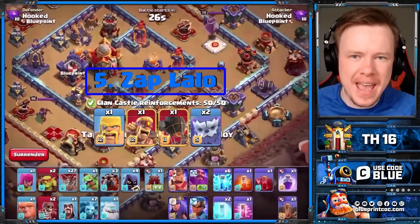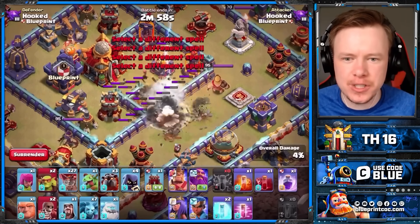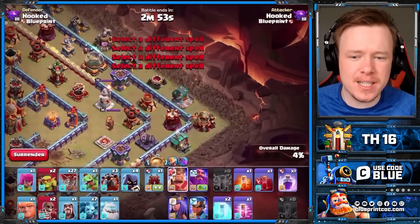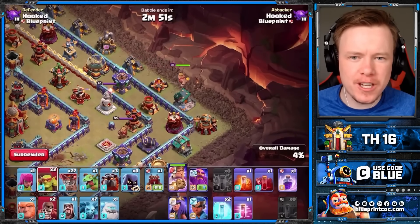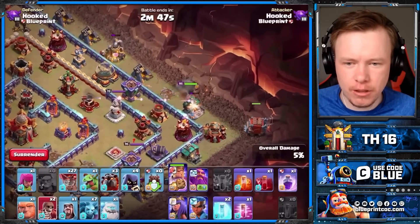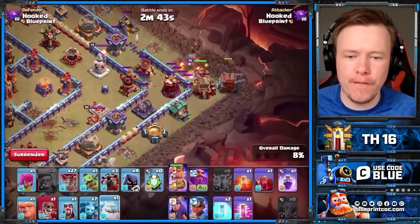At number five we have Zap Lalo. Strong at Town Hall 15, it will be strong at Town Hall 16 as well, with the new level to the balloon, and in particular the lightning spell — because now with six zaps and one quake, the only two defenses you can't zap are the ricochet cannon and the eagle artillery. So you go for value with the zaps, but you also want to go for pathing.